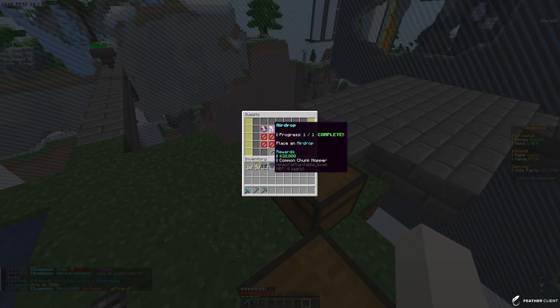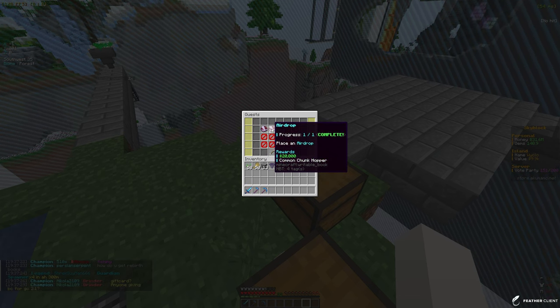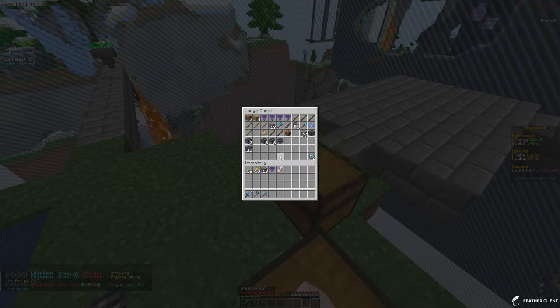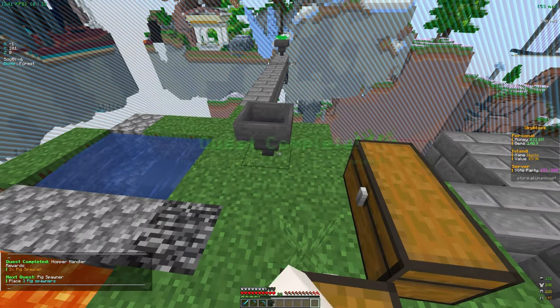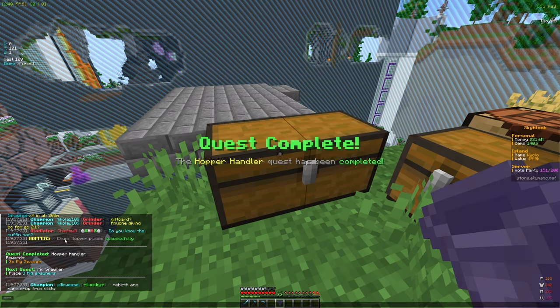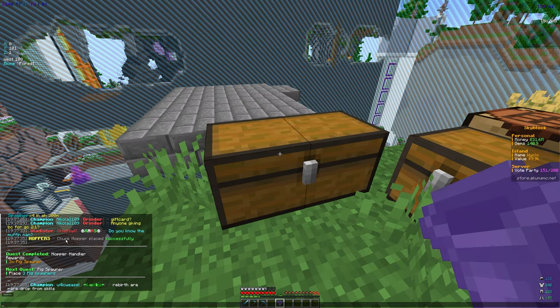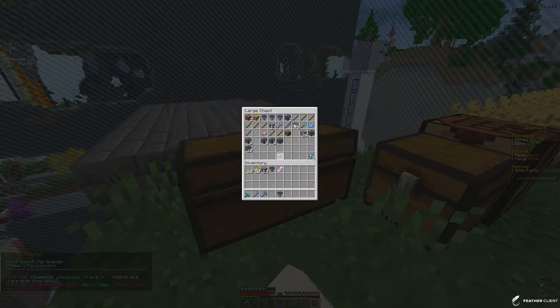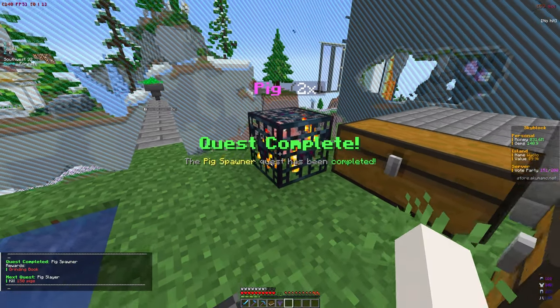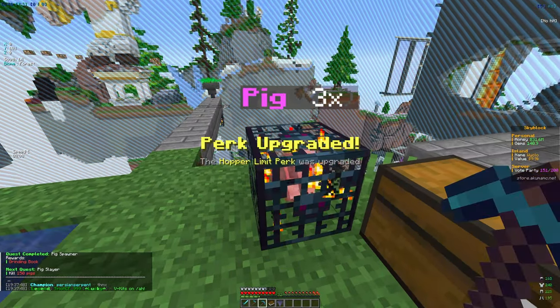Let's check out the challenges with /quest. From opening the airdrop we got 20k and a common chunk hopper. The next quest is to place a chunk hopper, so let's just place it down — and from that we got three pig spawners, which is pretty good. The next quest is to place those three pig spawners, so let's see where they are. That's pretty easy too.